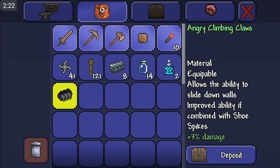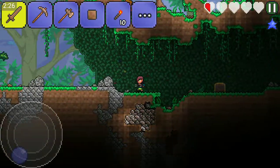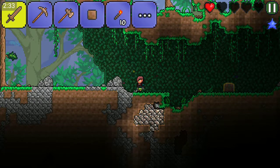Now I have eight lead bars and two angry climbing claws. You could literally do this until you have infinite of everything. It works with money, it works with torches, it works with blocks — and it's a really cool glitch.